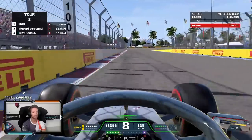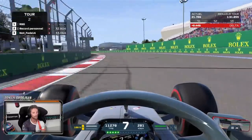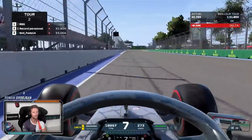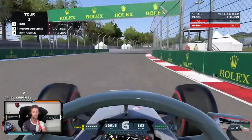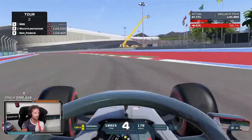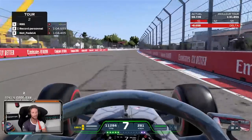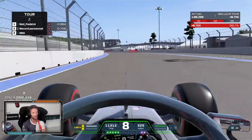Alright, Turn 1 — big brake. On to the second part here, off-camber. Locked a bit of front wheel on entry. Not perfect on exit. Back straight — get ready to deactivate the DRS here, just before braking.